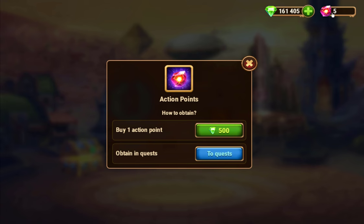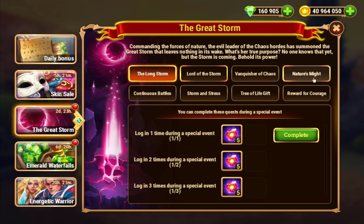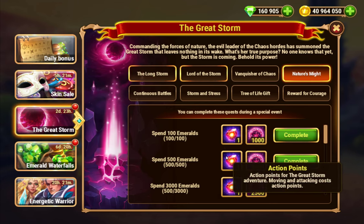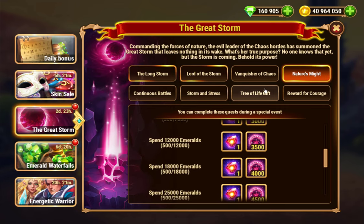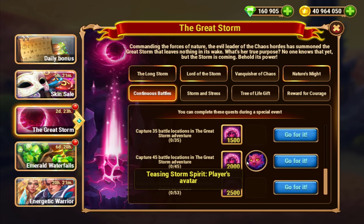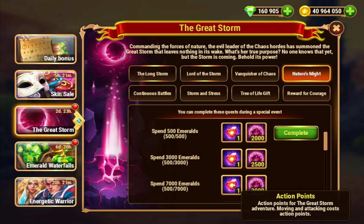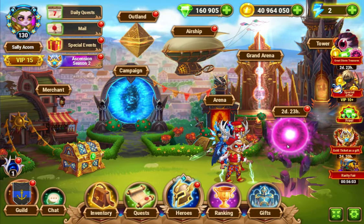You start with five action points, but one action point costs 500 emeralds. Buying one gets you six, and it auto-clears a quest giving two more — so for 500 emeralds you effectively get three action points. If you're VIP level 7 you can reach 45+ nodes for around 3,000–5,000 emeralds if you're efficient.